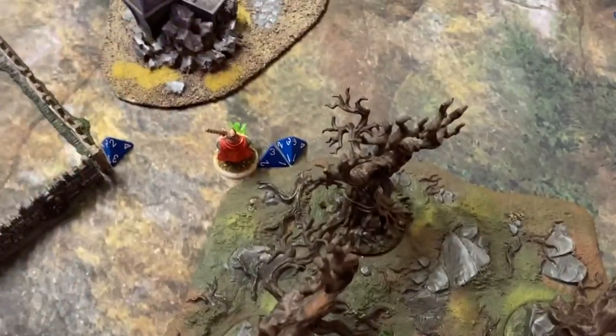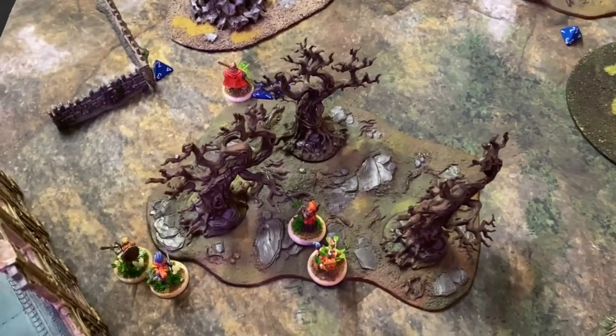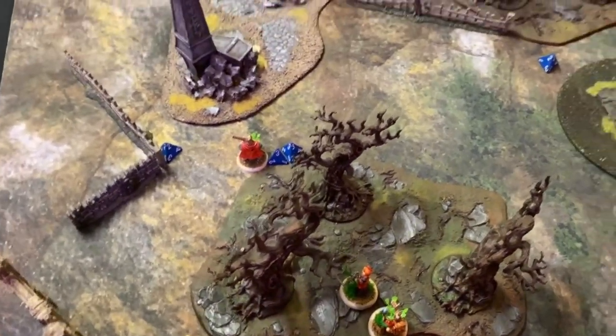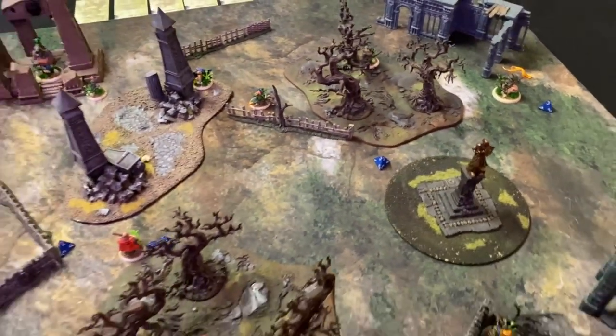Friar Flavius is then just going to move up and start guarding our Moonstone, spending all three of his energy for extra steps — so he moves seven inches. Doug the Flatulent spent all his movement just to start getting out to the flank.